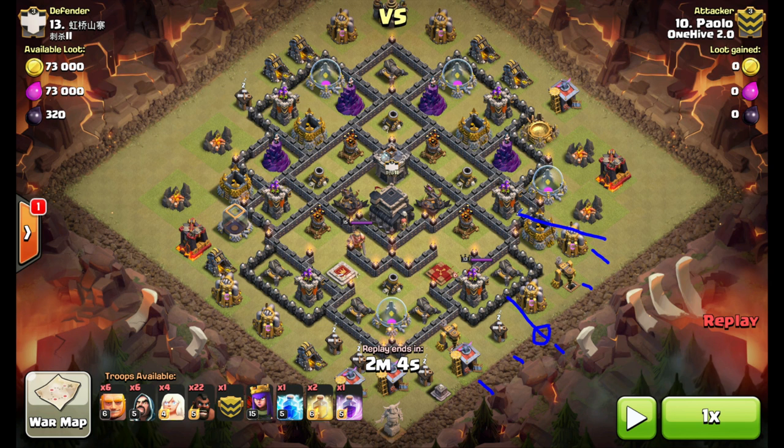He sends six hogs to the archer tower — they come down and take out the air defense. He gets the clan castle lure; once the CC pulls over, he drops a lightning spell to kill them, then a rage spell to push the giants through this layer of walls. They start working their way through as hogs come in on the wizard tower path.